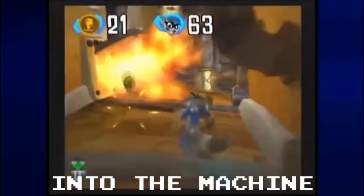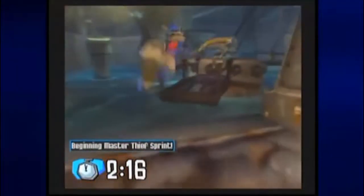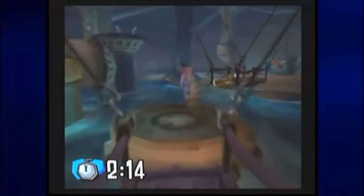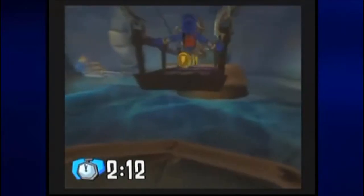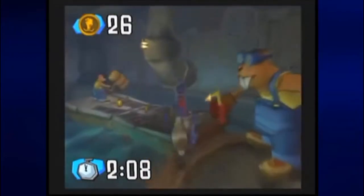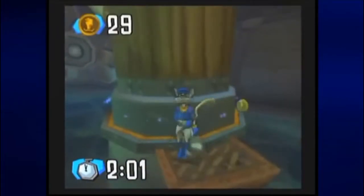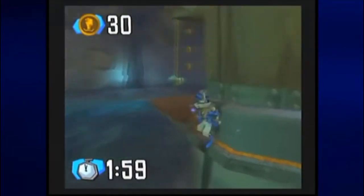Into the Machine. This level has you learning how to get past the narrow walkways. You have to side-step across in order to save time: double jump, then press circle and hold the analog stick or d-pad towards the wall to move across a little faster. Keep yourself on the narrow pathway to save time. You'll also have to memorize this stage a little bit and figure out where those rings are so you don't get disoriented and cost yourself a few seconds.